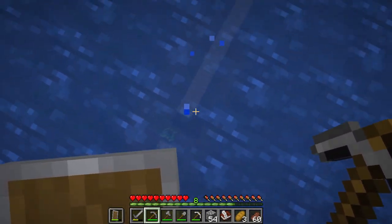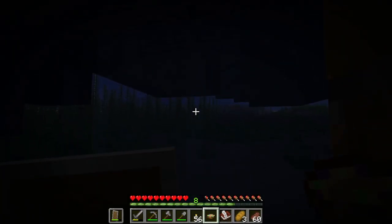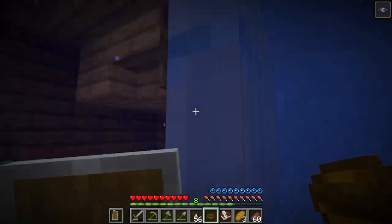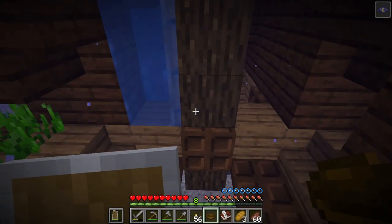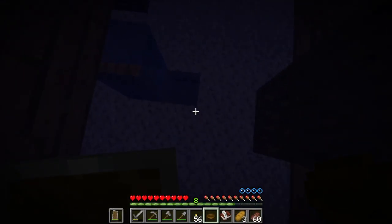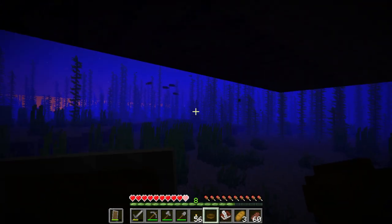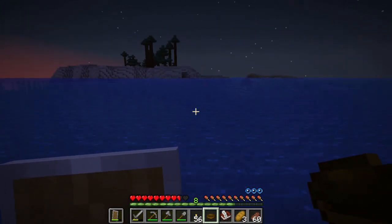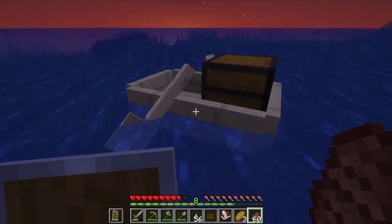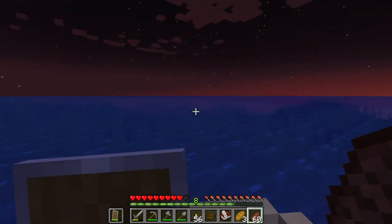I'll try to continue exploring — maybe we'll find something cool but it's pretty dark. I'm underneath the boat hoping the suspicious stew gives me night vision — oh it did! But then I realized that was the chest I already looted. I quickly checked for other chests — there was one but it was also already looted. Well, I got lucky with the suspicious stew. I got the moss and bamboo but I am pretty lost so I think I'll try to find my way back.